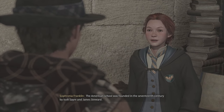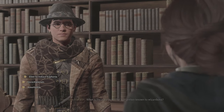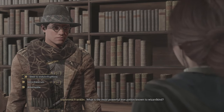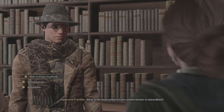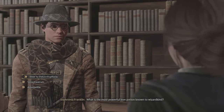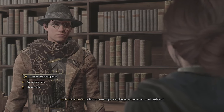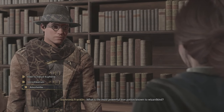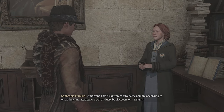The American school was founded in the 17th century by Isolt Sayre and James Steward. What is the most powerful love potion known to wizardkind? I think they said this once in the film. I can't remember what it is. Amortentia. That's the answer! Amortentia smells differently to every person according to what they find attractive, such as dusty book covers.